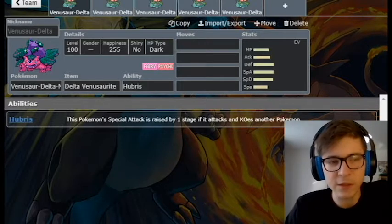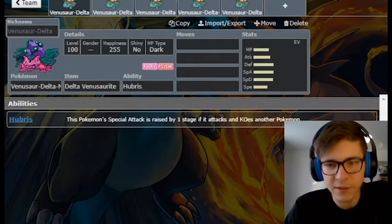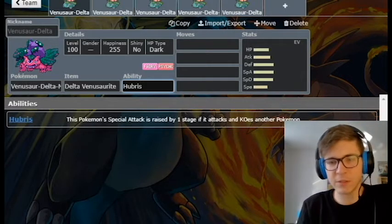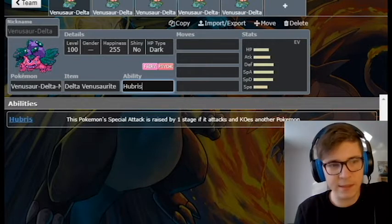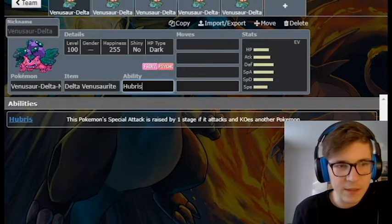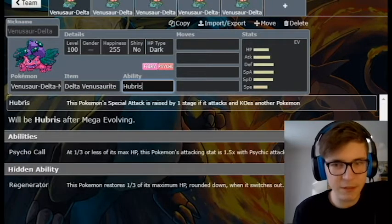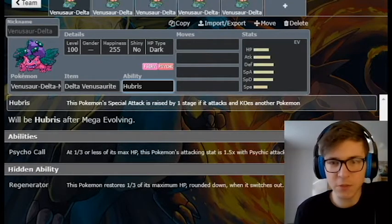First up we have Mega Delta Venusaur and Delta Venusaur. It's a pure Psychic type, so it's weak to Poison, Steel, and Ghost — that is it. Its abilities are Psychic Call, which is the Psychic-type version of Overgrow for the base form, and Regenerator for the base form, and Hubris — essentially Special Moxie — for the Mega version.